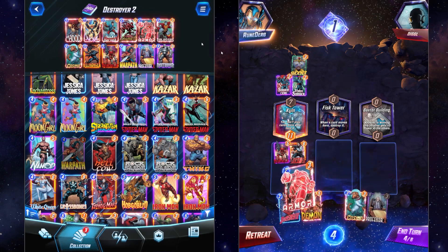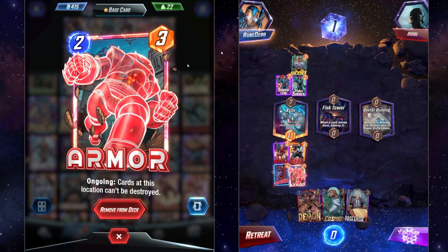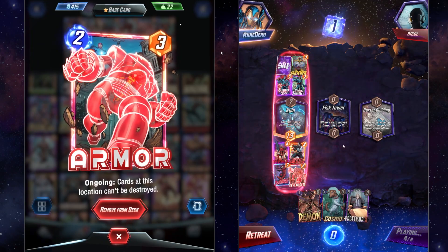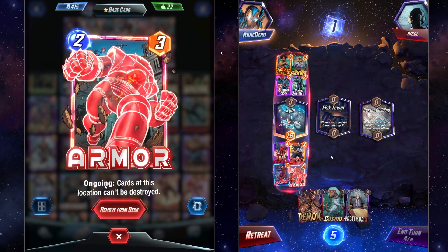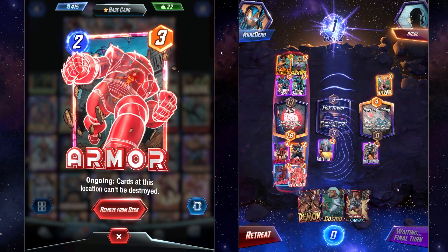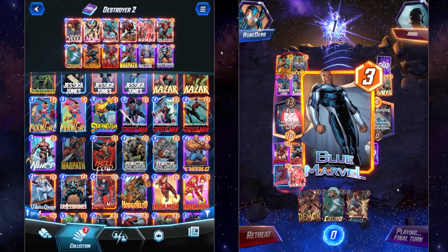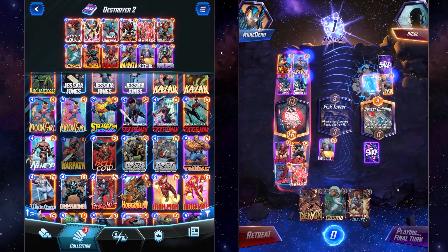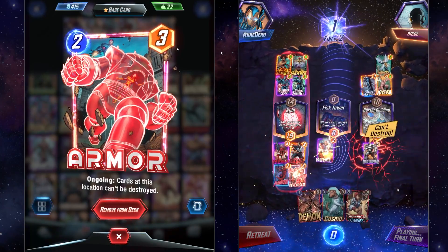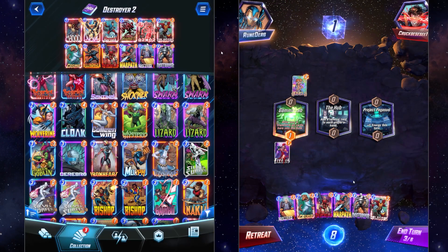For things we don't want to be destroyed, we have ways to protect them. One of the core cards I always recommend running — and this goes hand in hand with Destroyer really well — is Armor. It's going to protect an entire lane with an ongoing effect where cards at this location can't be destroyed, for yours and your opponent's cards. A lot of times you'll set up the Destroyer lane with Bucky Barnes, Hood, and Nova, blow it all up, then put Armor down. That's going to protect those cards so when you play Destroyer in another lane, none of those cards get destroyed because they're safe.